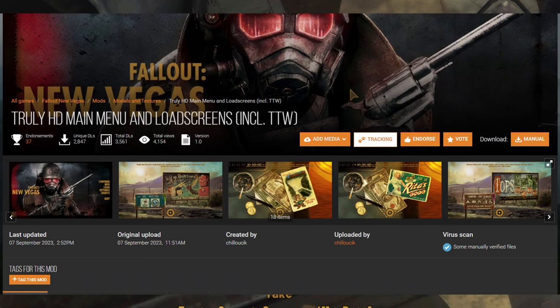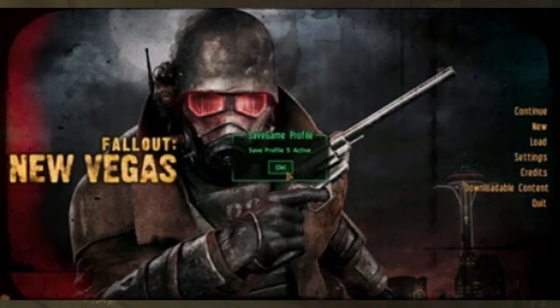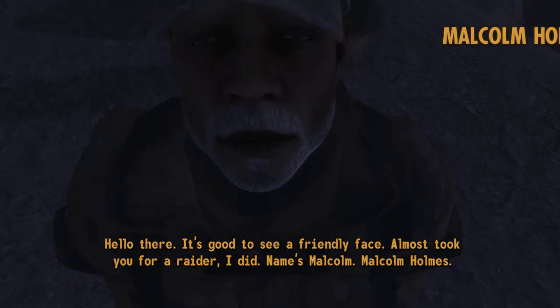Moving on to the main menu, we're going to overhaul it with just two mods. First is Truly HD Main Menu and Loading Screens — in my opinion, this is the best looking loading screen replacer on the Nexus. Second is HQ Main Menu Music, which makes the main menu music higher quality. Now your interface is pretty much done, so we're going to move on to content.